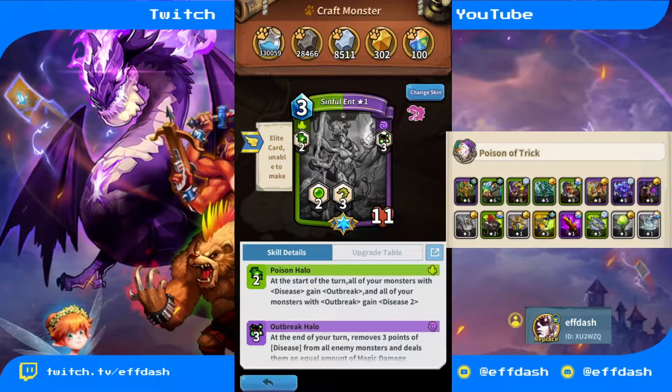Before we get to the match, I think it's important to go over this deck so you can properly understand how Bob loses in the very first turn. His hero ability is Poison of Trick — for those unfamiliar, what it does is your front row monsters with disease will gain Outbreak. Looking at his deck, only one monster natively has disease, and that's going to be Sinful Ent.